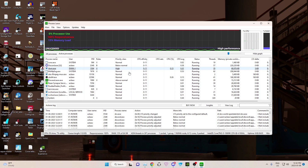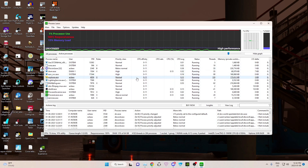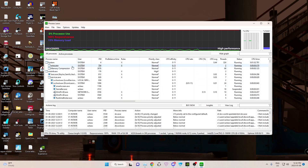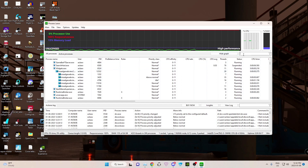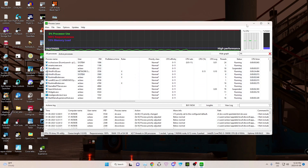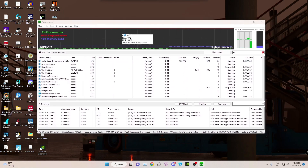You can do this through Task Manager, but through Task Manager you have to do it every single time. Whereas, as soon as you start the game, Process Lasso will do it for you. For example, let's see if I can go to All Processes and type in DCS — it usually doesn't appear. The easiest way to get this to work is you'd open up your DCS.